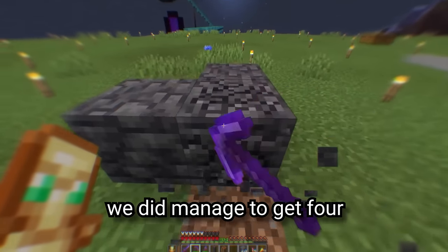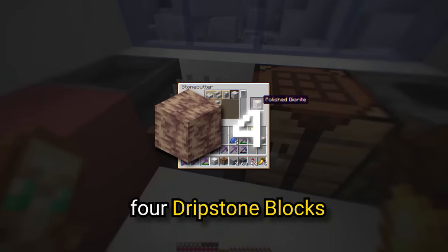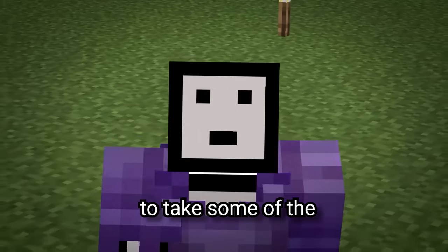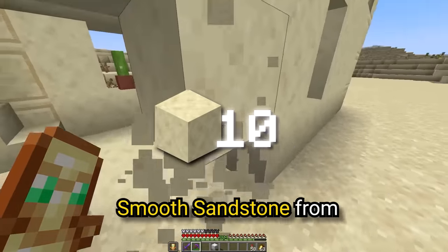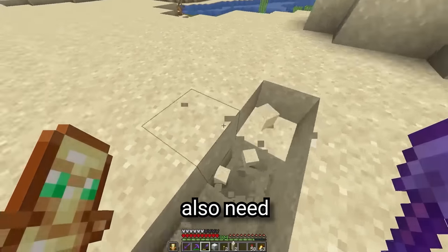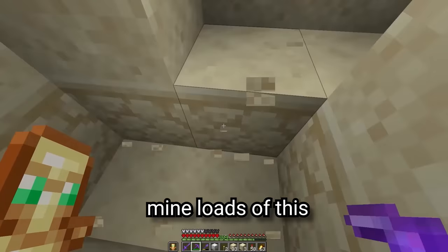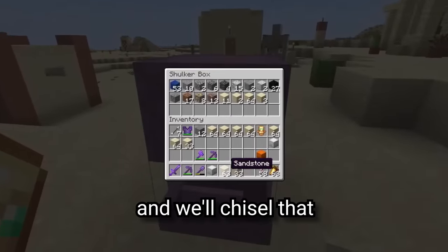Mining wasn't all bad though — we got four cobbled deep slate, two polished diorite and andesite, four dripstone blocks, one copper ore, and the 13 coal blocks we need. Now let's take some of the easier blocks off the list. Starting with the desert blocks — stealing 10 smooth sandstone from a house, two cut sandstone, one regular sandstone, and finally we need 433 chiseled sandstone. This village is going to be floating.